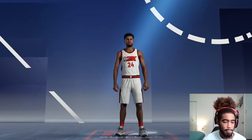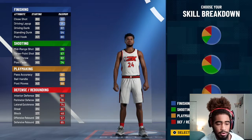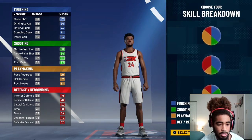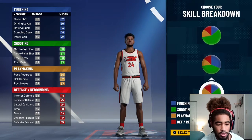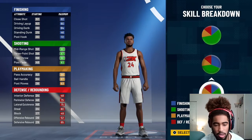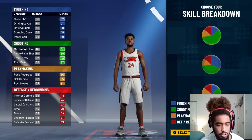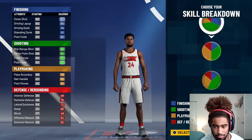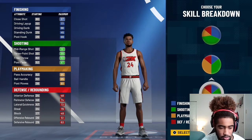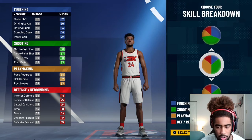We want something that has a high three-pointer and a high ball control, because we want to speed boost. This one is looking good. So the playmaking and the shooting one, and then it's playmaking and shooting one again. We're checking which one of these has the best defensive stats.